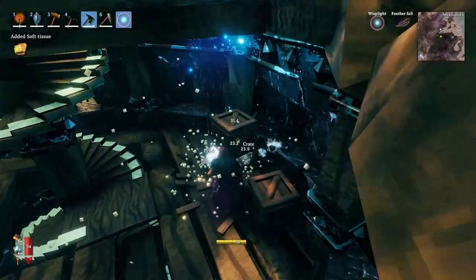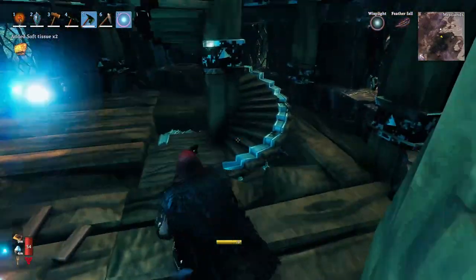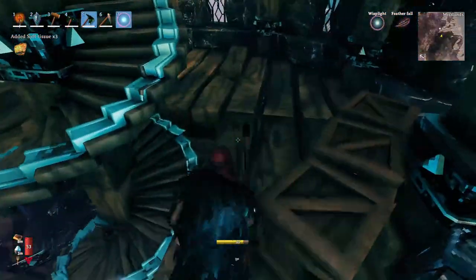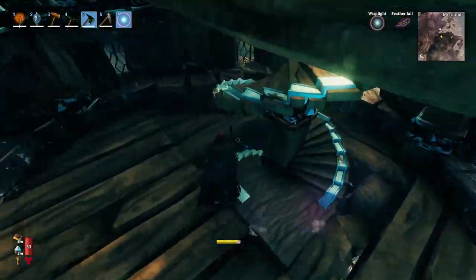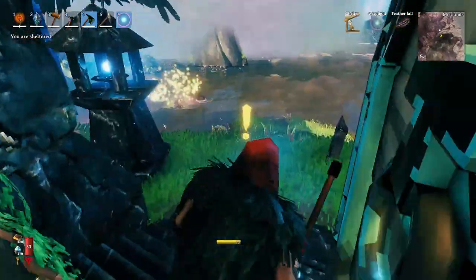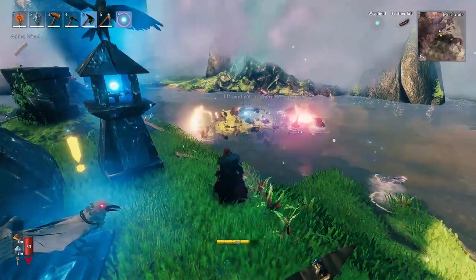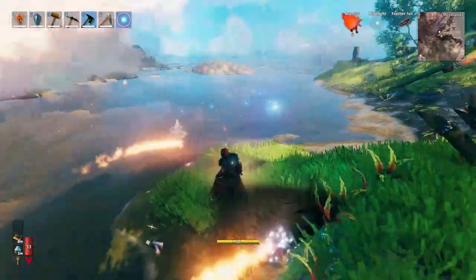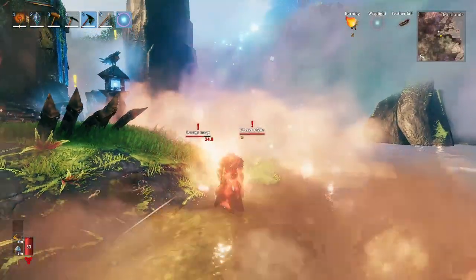Break the grates because they contain an item you really need to access magic — the soft tissue. Keep in mind that if you kill the Dverg, they will also drop soft tissue, so that's another way to get it. Be careful though — the Dverg are already shooting at me, so they do massive damage.